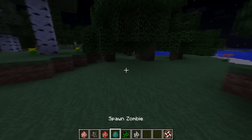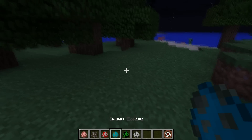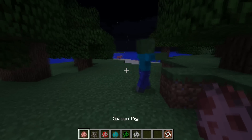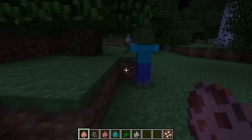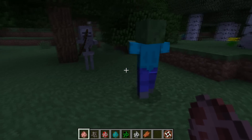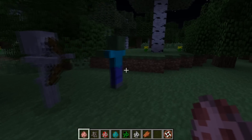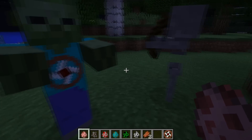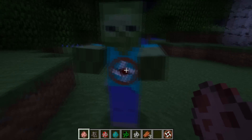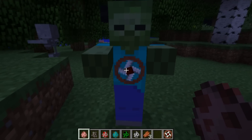You can also attach grinders to zombies, creepers and skeletons. So if I place down a zombie and attach the grinder by right clicking, this zombie will start to fire out rotten flesh at you. I don't know why you'd need that much rotten flesh — you seem to end up getting a lot anyway. But if you really want rotten flesh, you can attach your grinder to a zombie. And there you see it has that awesome little animation as it grinds up the insides of the zombie.